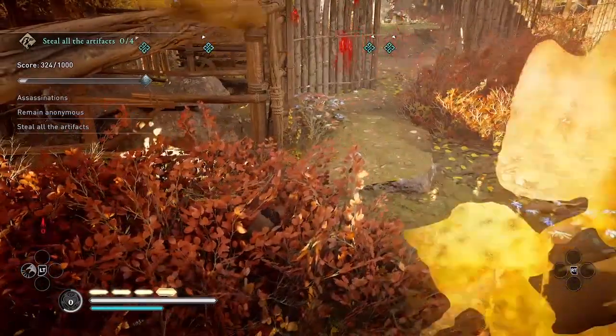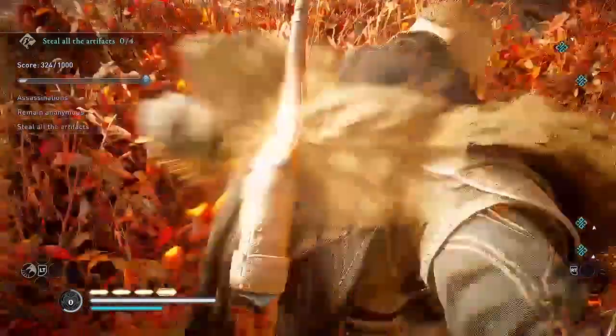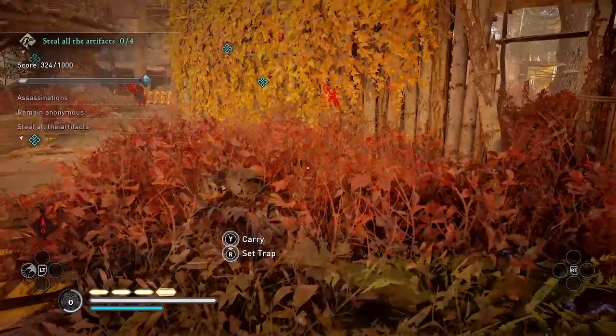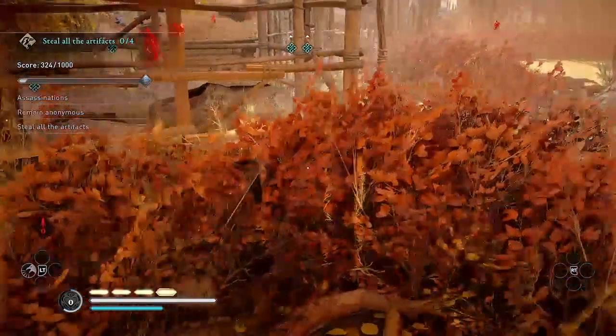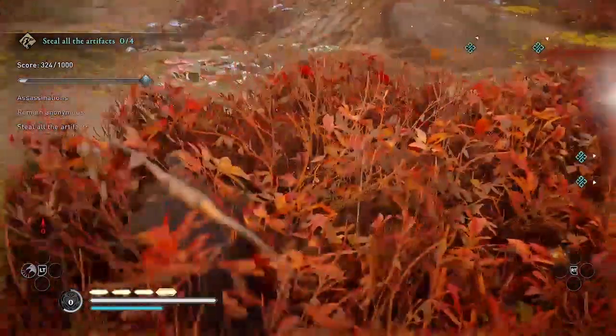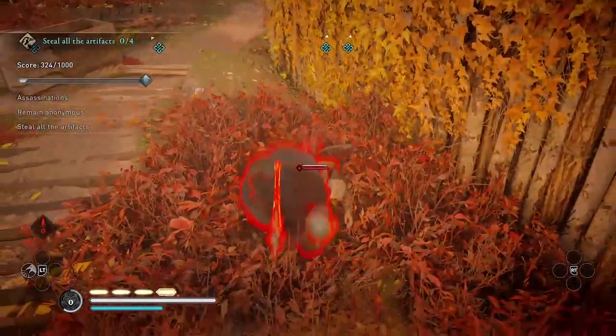This guard over here sometimes will come towards you, and sometimes he'll go around like he's doing here. But either way, just wait in the bushes for that other guard to come to you and assassinate him. Or if he doesn't come to you, you can go get him and carry him into the bushes.